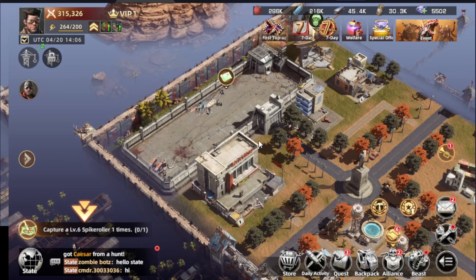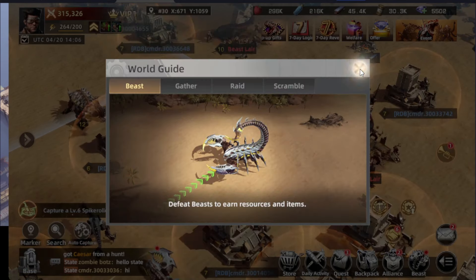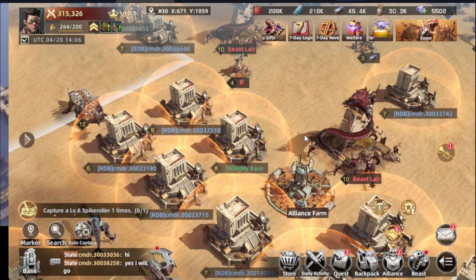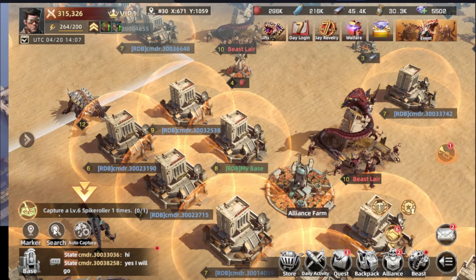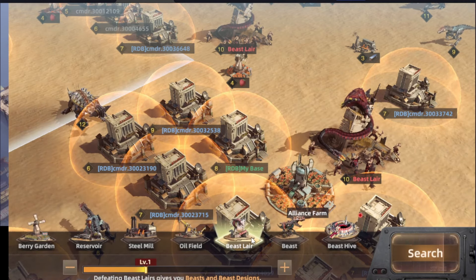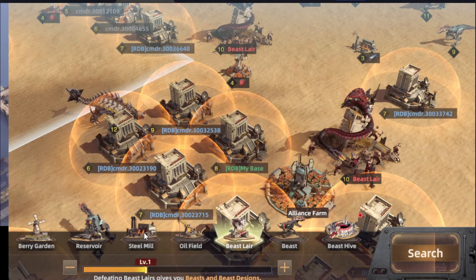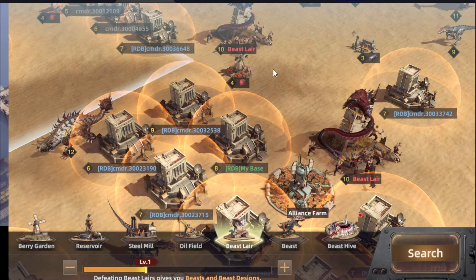There are multiple areas where you can be capturing them. There is the stats or the world map where you can go hunting down monsters for the surge. You have the beast layer, you have the oil field for resources, and so on.